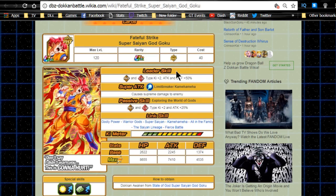When he Dokkan awakens again, he becomes Fateful Strike Super Saiyan God Goku. New leader abilities: physical and strength type ki plus 2, attack and defense plus 50 percent. His super attack causes supreme damage. Passive skill 'Exploring the World of Gods' gives physical and strength type ki plus 2 and attack plus 25 percent, making him a very good support unit for both physical and strength teams. Link skills are Godly Power, Warrior God, Super Saiyan, Kamehameha, All in the Family, The Saiyan Lineage, and Fierce Battle - essentially all attack buffs.